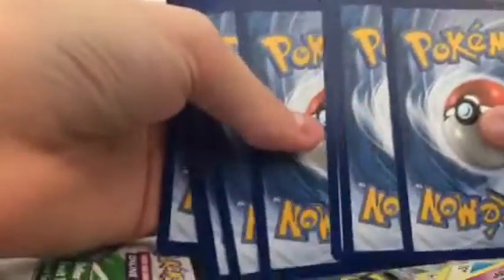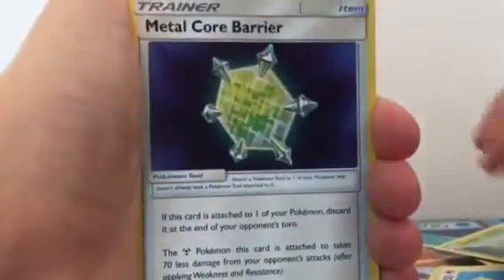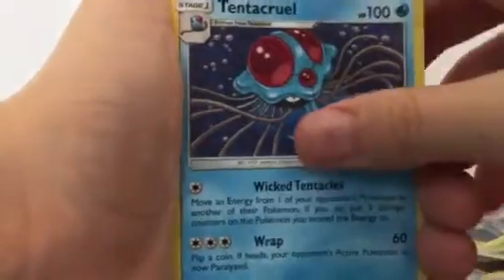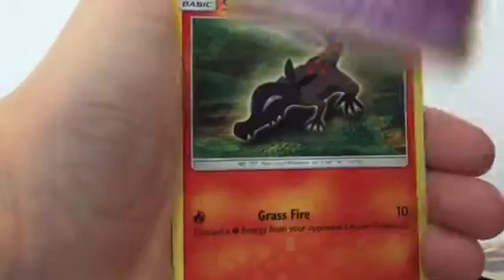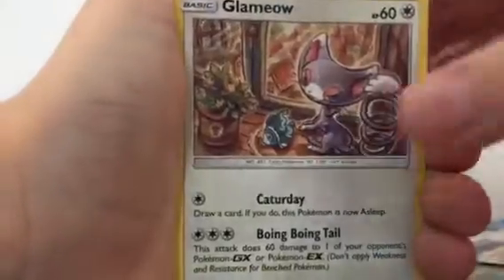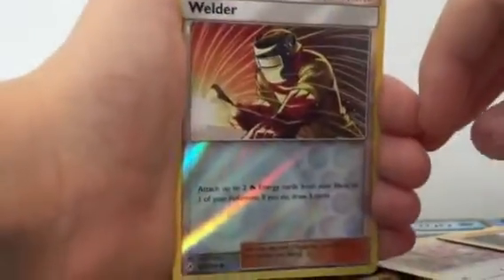White and green means we're at least going to get a holo or a full art. First card: fairy energy, metal, four barrier, Tentacool, Ultra Forest Kartana, Oddish, Mischievous, Salandit, Glamow, Diglett. Welder is the reverse, which is an uncommon foul card.